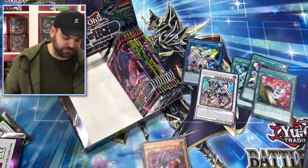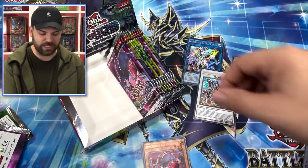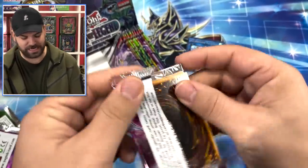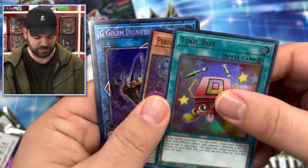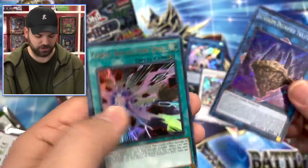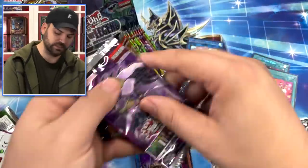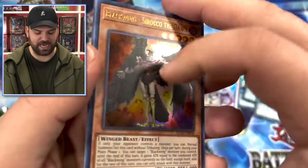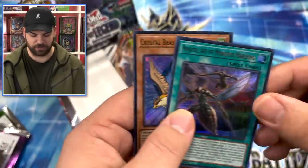That is two of the - if not the two best cards in the set. Both of these have a starlight. I think this is a good sign guys - two of the best extra deck monsters in the game! We got some G Golems, a Reflection Doll. It is strong on the left side here guys. Remember check out simplyunlucky.com - link at the top of the description below.